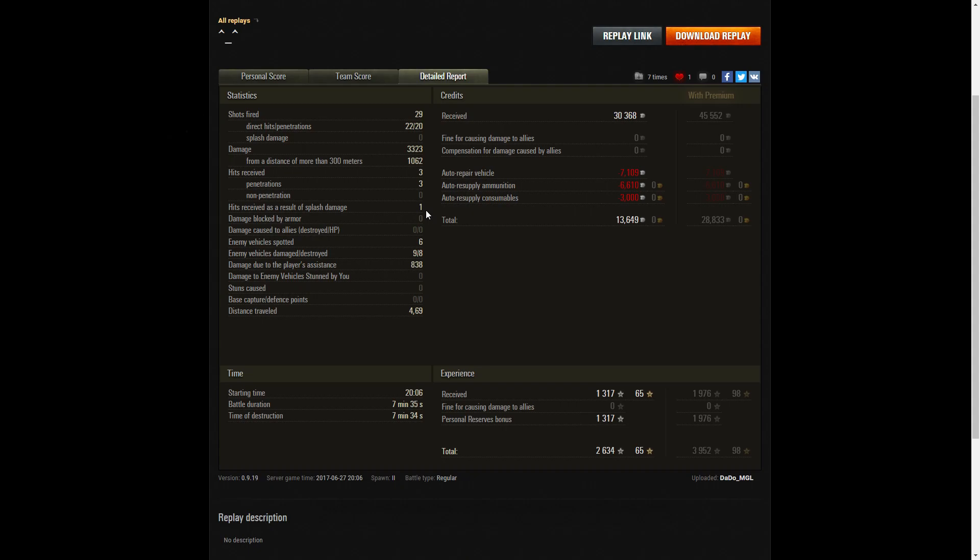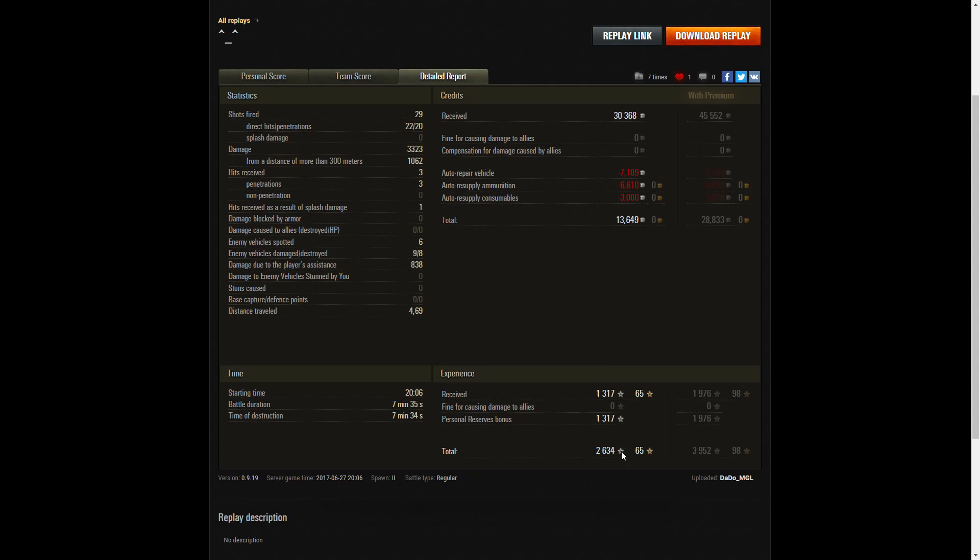He also received 1 splash damage hit — towards the end when the GW Panther fired and took out the cockroach; he was nearby and took some of the splash. He spotted 6 enemy vehicles, damaged 9, killed 8, and did damage assistance of 838 hit points. On a standard account he earned 30,368 credits, and after repair, ammunition resupply and consumables, took away 13,649 credits. He received base XP of 1,317, with a personal reserve bonus of 100% running at the same time, so he took away 2,634 base experience points altogether. Very successful round — this replay was from June 2017, part of version 9.19. If you enjoyed this replay, please give it a like, subscribe to our channel, and hopefully it'll be your replay featured in the next video.